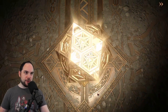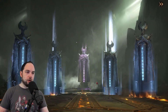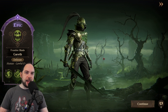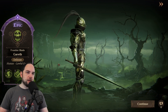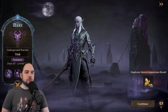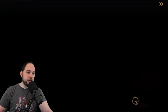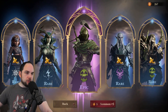One more set of five — I think that puts us at 30 summons. There's an epic. Love the look on this guy — a poison knight, Gareth, Human Lawful Good. The elemental affinity is really important and we haven't really talked about that. When you're building a team, there are different elemental affinities, and they go a really long way toward stacking what your team can do.